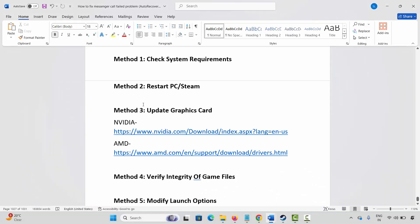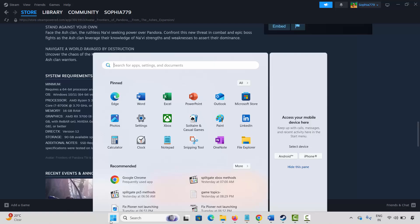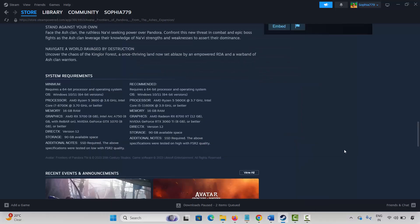If not, the next method is to restart your PC as well as Steam. Steam users, click on the Steam option then click on exit. After that click on the Windows icon, click on power, then select restart. This will restart your PC as well as Steam. Once your PC restarts, try to play the game and check.